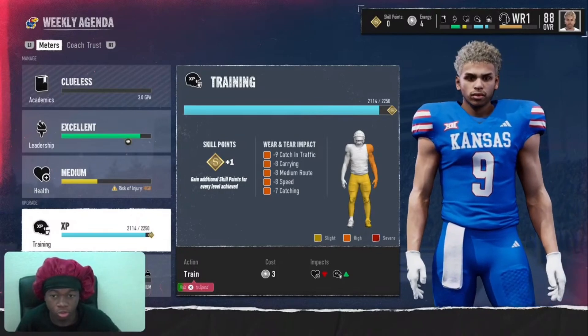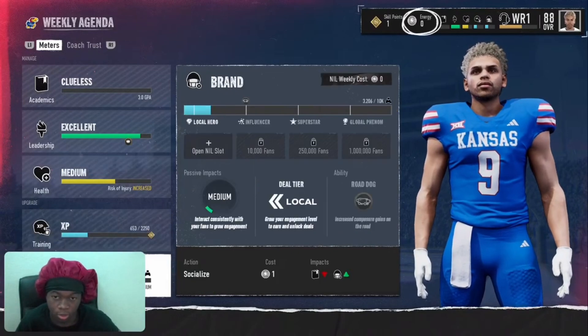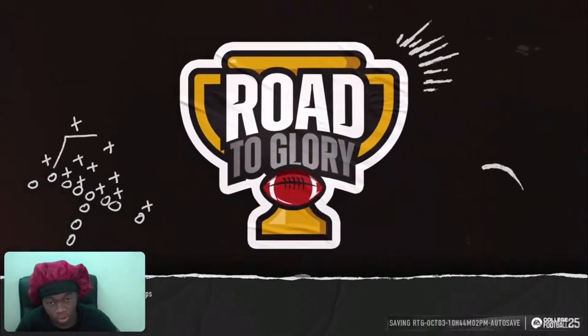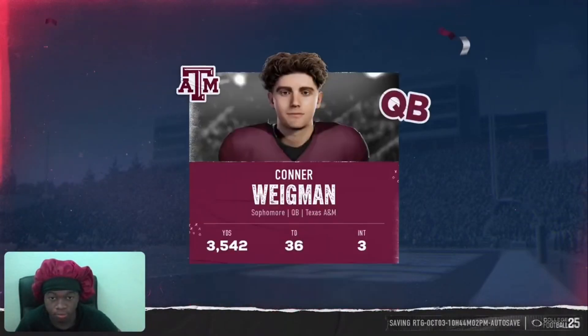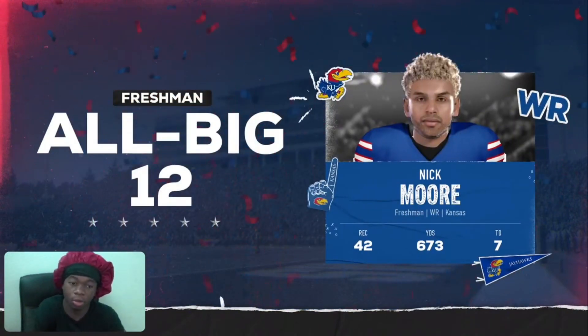Now that we're in the off season, you don't got to focus on your grades and you don't really got to care about your health too much. This is when your XP and skill points just skyrocket during the off season from your freshman year — that's when you're going to get your overall high. Just trust the process: by mid-sophomore year that's when you should hit your 99 overall. I've already got the All-Big 12.